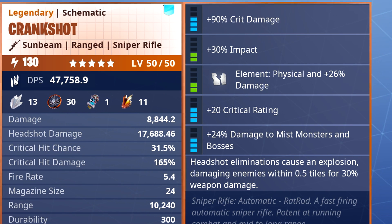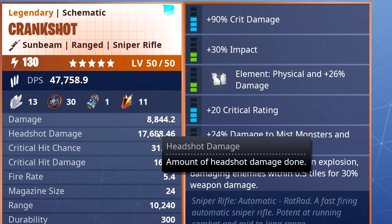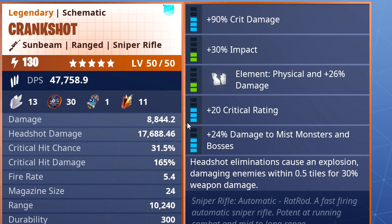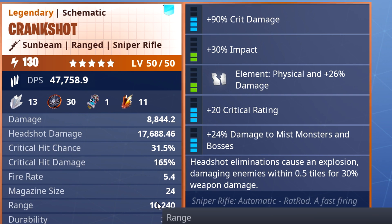Before we start, this sniper rifle is the first sniper rifle that uses medium ammo — no sniper rifle ammo anymore. However, this is kind of confusing: the damage on it is very very low in my opinion for a sniper rifle. We got 8,000 damage and 70,000 headshot damage, 24 bullets, and the range is normal for a sniper rifle.